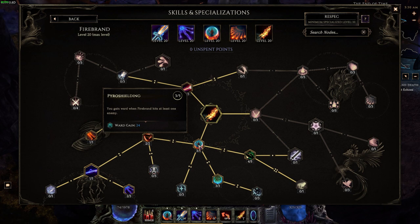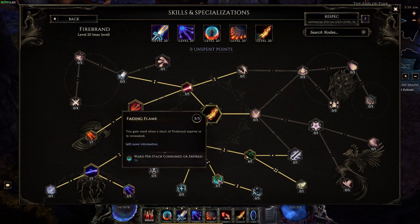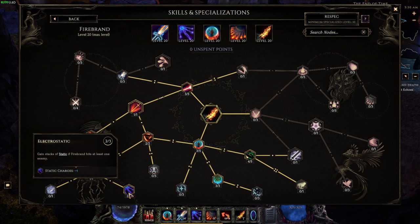Three points in Pyro Shielding give 24 ward every time you hit an enemy with Firebrand. Four points in Undying Fire increase stack duration so they don't fall off as quickly — really nice during monolith runs with distance between mobs. Three points in Fading Flame give 36 ward per stack consumed when you use it. Two points in Wildfire give plus two maximum stacks. One point in Galvanize converts everything to lightning, and two points in Electrostatic give four static charges every time you hit an enemy with Firebrand.